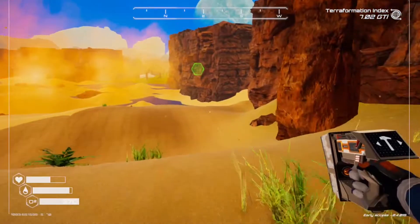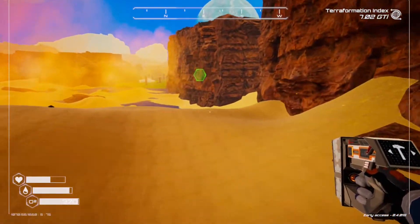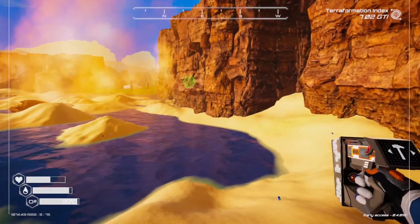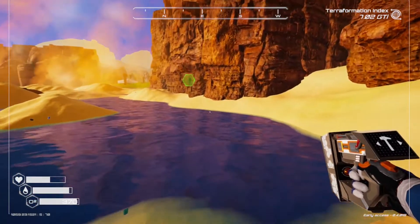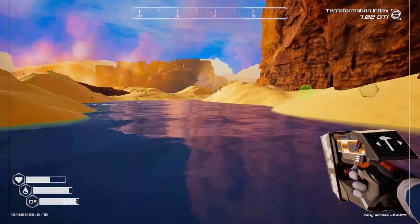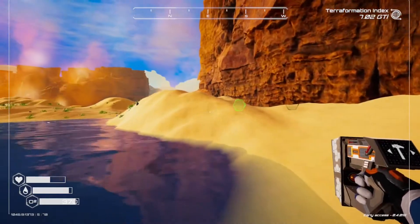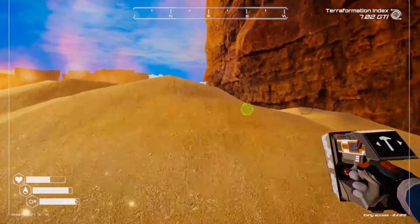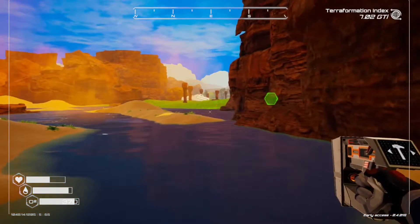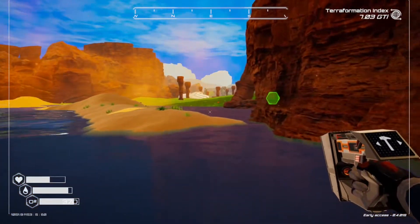We haven't got any iron though, so I'm just going to quickly go back and drop this off. That was super alloy. We'll go drop this off and then have a look around here, because I think this is probably the last part of the map we need to explore. Our GTI is now at 7 — we are getting there. It feels like it's going up a little bit faster.